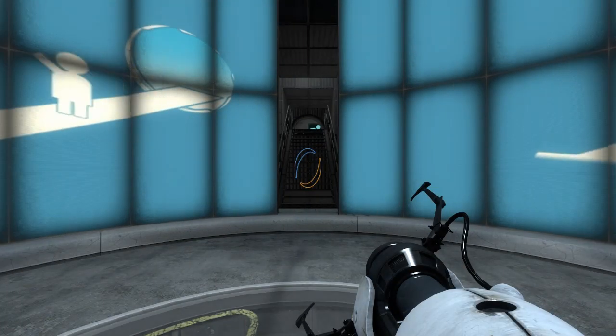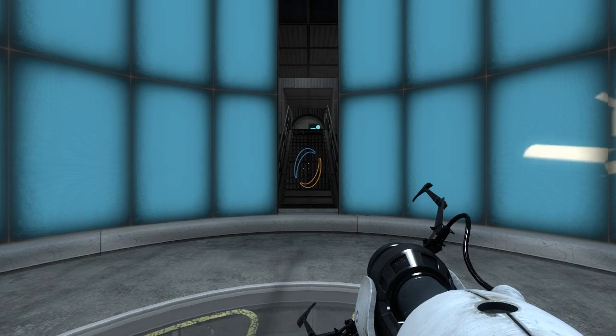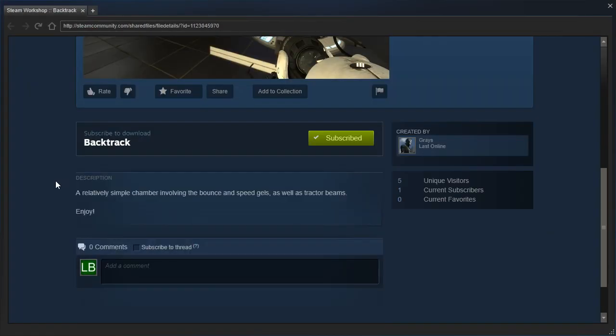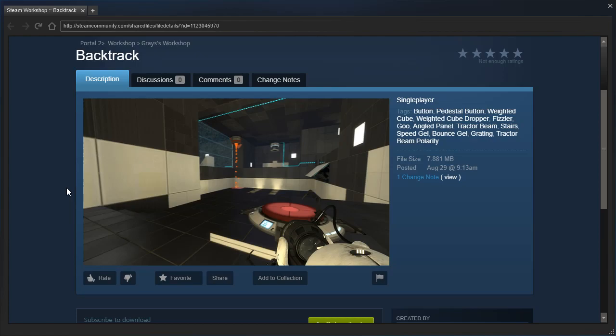Hey guys, I'm LB, and we're gonna check out a request from E-Plays called Backtrack by Graze. A relatively simple chamber involving the bounce and speed gels, as well as tractor beams. Enjoy!